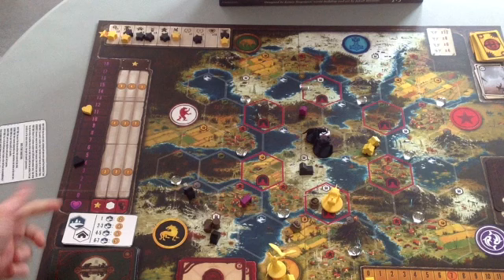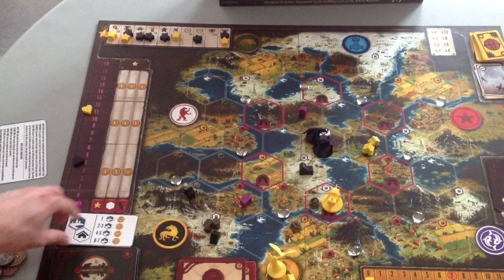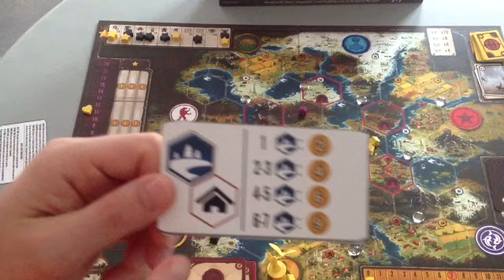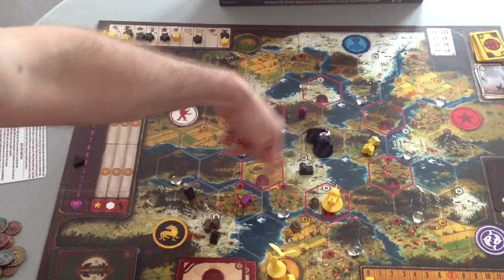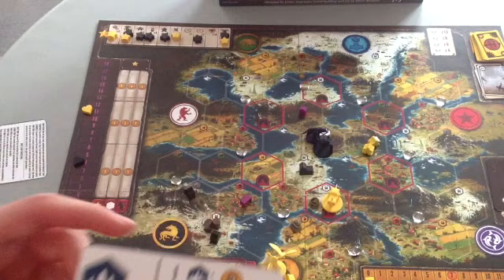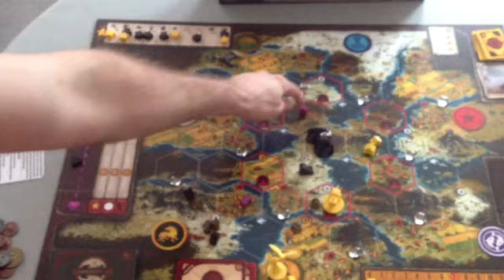You also score for every two resources you control — the Saxon player has two wood, so they score one coin. At the beginning of the game, a randomized structure bonus tile is put out — there are six of these, one per game. This tile says for every lake you have next to a structure, you get coins based on the total. The Saxon faction has structures next to five lakes total, so they get six coins. Note that even if two structures are next to the same lake, that still only counts as one lake.